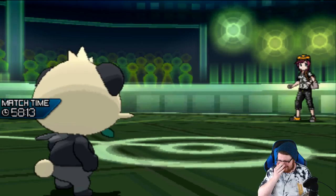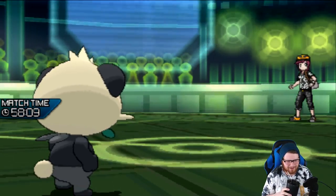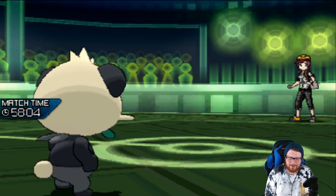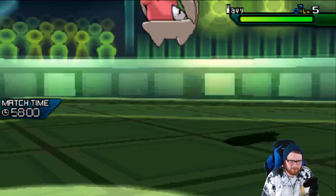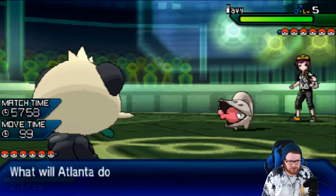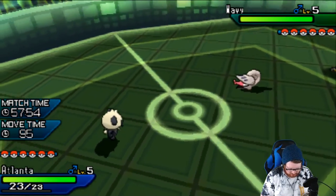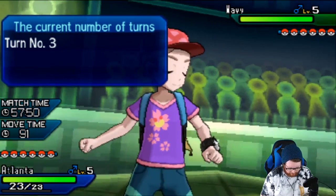Kurt, if you're watching this, you've got to do something and pick up a hazard removal mon. I don't care if it's like a Stunky — there's just got to be something left on the table that has Defog or Rapid Spin and isn't weak to rocks. This is actually a really good switch on his end. I'm Parting Shot'd so I'm actually just going to switch out — there's no point in clicking.